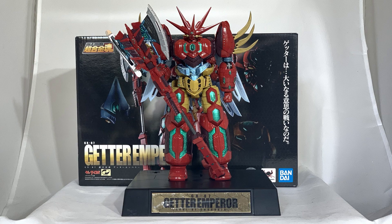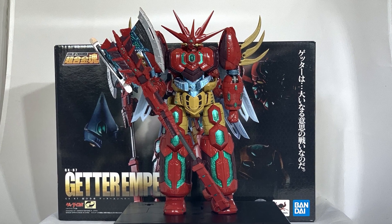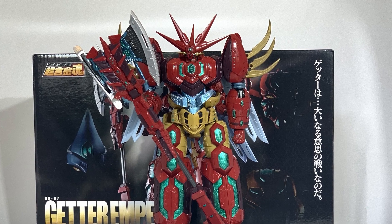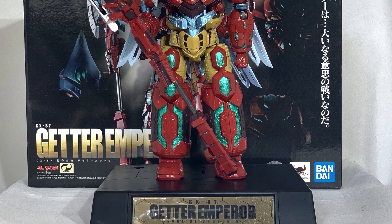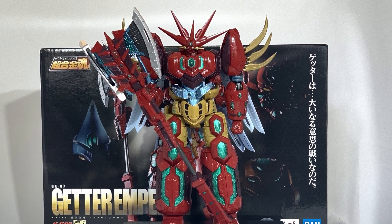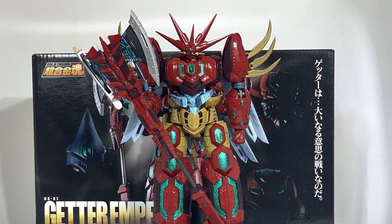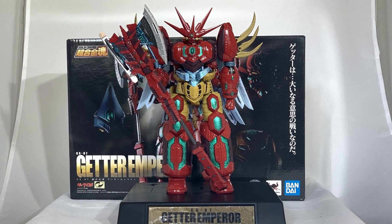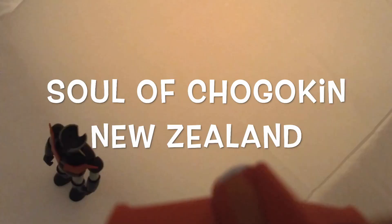Here we are at the final comments and price for this Getter Emperor GX87. This episode was longer than usual, but the robot is very big and there are many things to say. The price is around 27,000 yen — about 370 New Zealand dollars or 220 euros. A very large and therefore very expensive model that in my opinion does not meet expectations. Very complicated in the transformation of both the Getter machines and the robot, which reflects the manga design, but which in my opinion is not beautiful. If you have a lot of empty space at home, this model will take up a lot of it. If like me you don't have space, this model will remain in the package — which is by the way the most beautiful thing about this robot. Last episode of the evolution series, and we are at Christmas time, so Merry Christmas. I will come back in the new year with a great new series. See you always here at Solo Choco King and Zed.